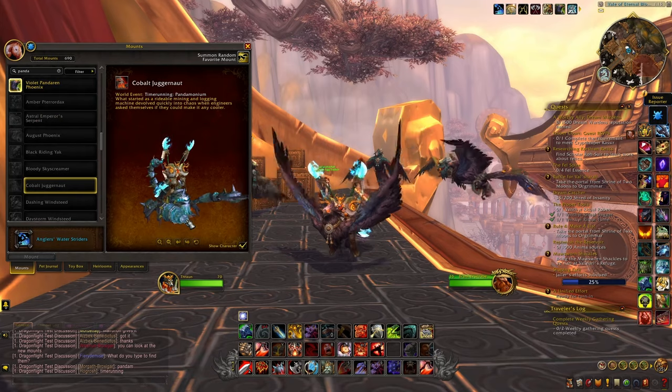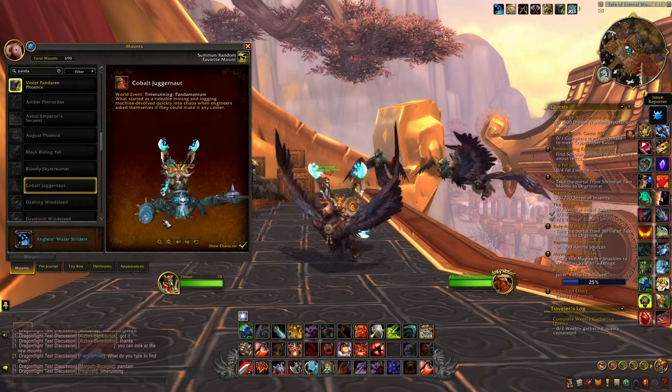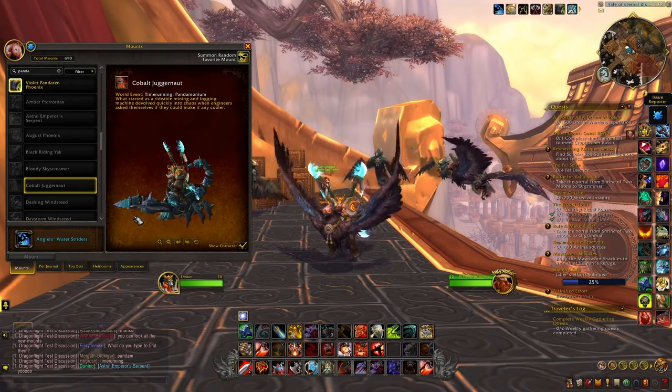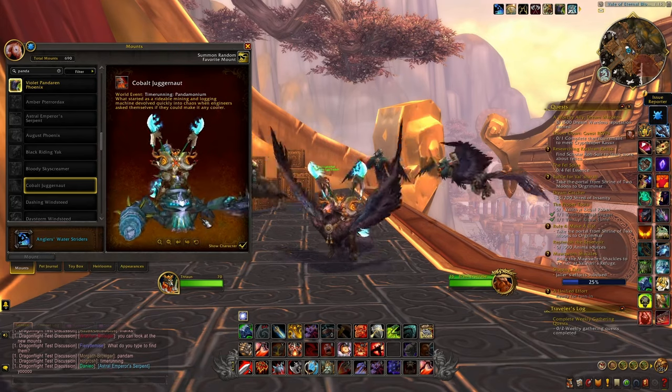Then we have the Cobalt Juggernaut, so this one is a recolor of the mount you were able to get from Garrosh Hellscream in Mythic difficulty. I really like the blue version — I think it looks actually really really cool — and so again you will be able to get this mount during this event.